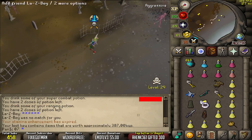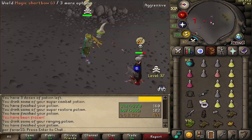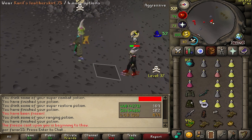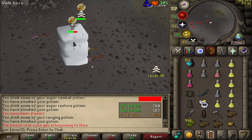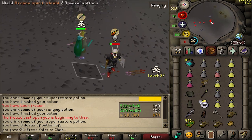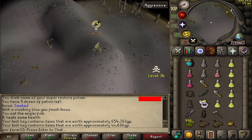We've got one key for 300k and another key for 80k. Magic shortbow KO - let's go, good fight bro! We've got two keys from that. From the first key 600k, second key 40k. He's risking less than I was hoping, but that's okay.